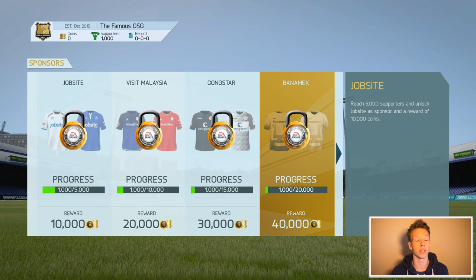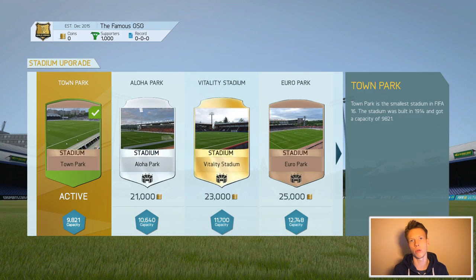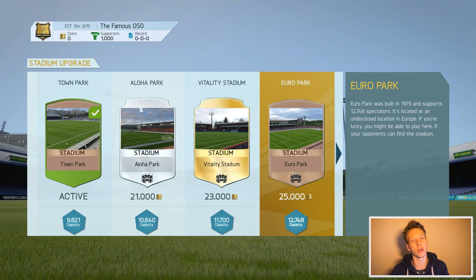Those are the two things we can upgrade in this series. If we go to our stadium, right now we have the smallest stadium in the game — it's Town Park, with a capacity just under 10,000. We have 1,000 supporters, and the main revenue we make is supporters showing up for games. So with 1,000 supporters we get 1,000 coins per match; with 2,000 supporters we get 2,000 coins. Eventually if we have 20,000 supporters they can't all fit in Town Park, so we'd need to upgrade to a bigger stadium. We can reach Camp Nou, San Siro, Bernabeu — all the really big stadiums — but they'll be very expensive, so that's the end game of the series.